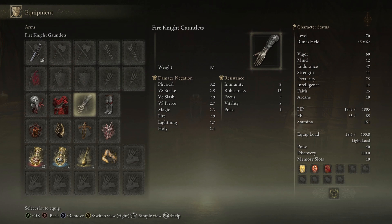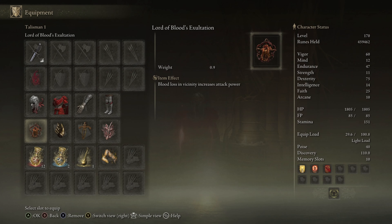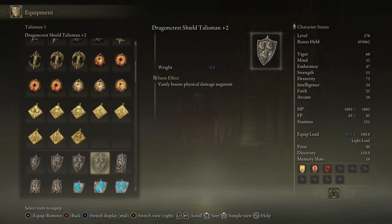As for the talismans of the build, we are running Lord of Blood's Exaltation, Millicent's Prosthesis, Ritual Sword Talisman, and Rotten Winged Sword Insignia. If you were going to swap any of these out, I would say you could either swap out the Ritual Sword Talisman or the Lord of Blood's Exaltation and opt for any of the defensive options.